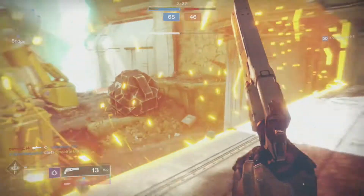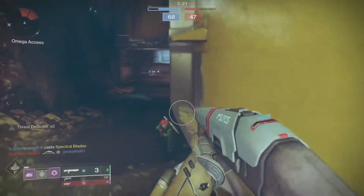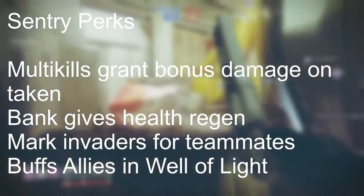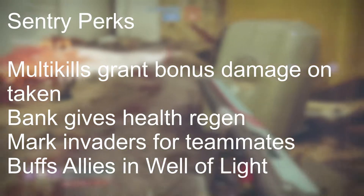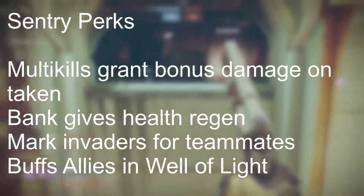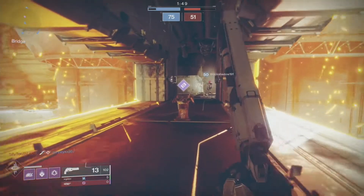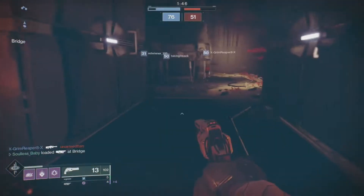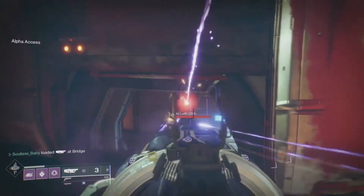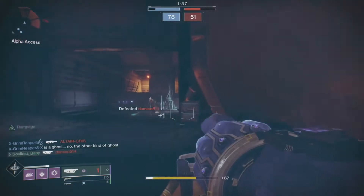Lastly we have the Sentry. Their job is to get rid of blockers as quickly as possible and defend against the invader — basically my arch nemesis. Their perks are: multi-kills grant a damage buff against Taken, the bank will give health regen, marks invaders for teammates, and buffs allies in the well of light. It's also worth noting that you will need more than one armor piece to take advantage of all these perks, but you don't need a full set to get the full benefits. I couldn't find info on exactly how many pieces you need, but it does seem like they're making it reasonably easy to play the roles you'll enjoy.